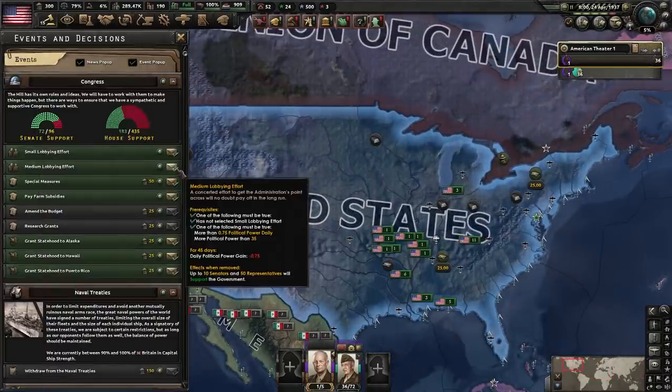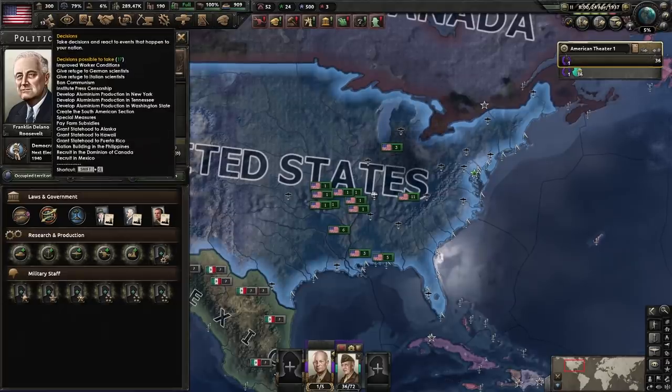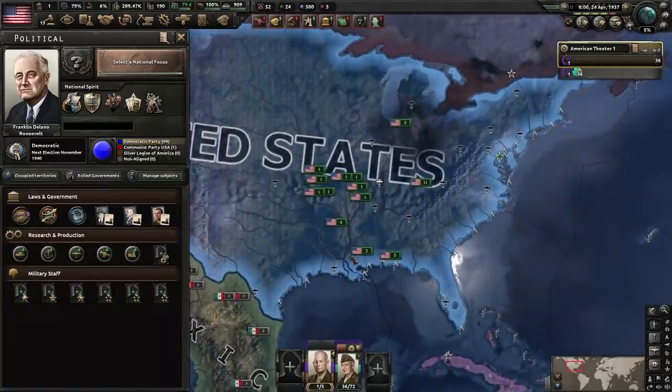We don't have a lot of support in the Senate. Maybe those big changes — maybe hiring communists in government. Then we do this: Undisturbed Isolation. Look at all those penalties. And then we go civilian economy in 1937.